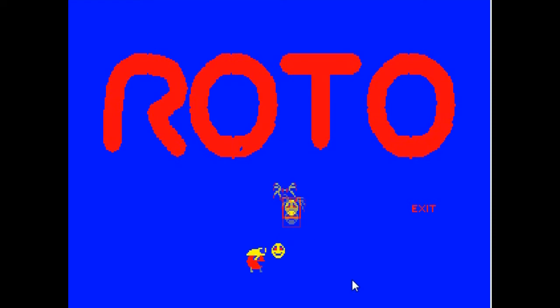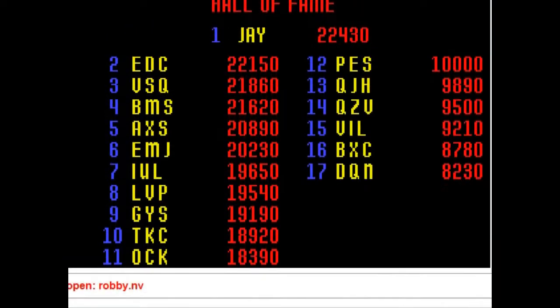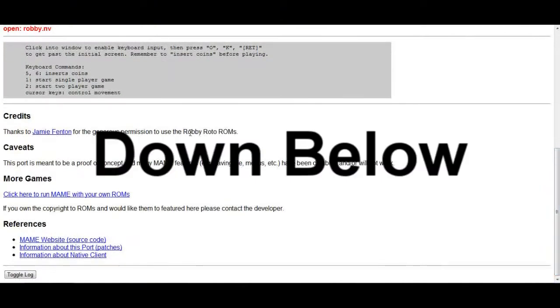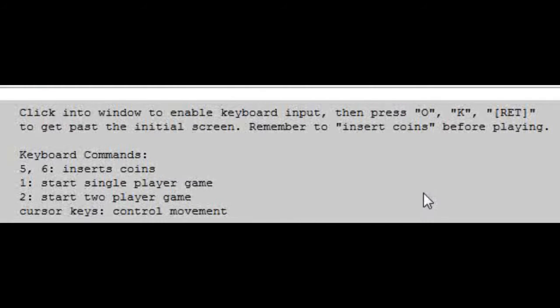You can see the basic objective of the gameplay and how it works right there. Some high scores and instructions are up here. Click into the window to enable keyboard input, then press OK or Return to get past the initial screen — you can hit pretty much any key. You also have to insert coins before playing: keyboard commands five and six insert coins, one starts a single player game, two starts a two-player game, and cursor keys control movement.